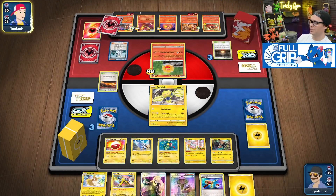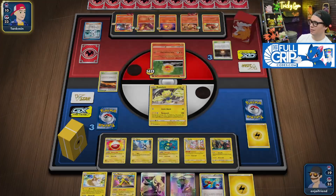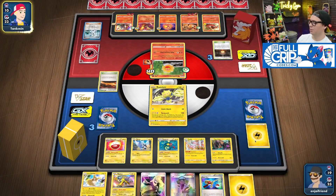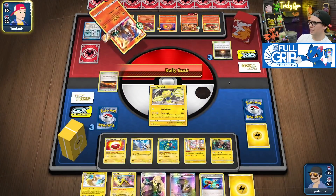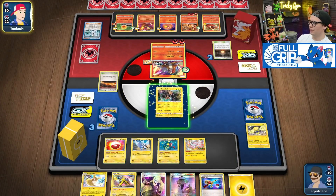I'm probably not going to be able to. Culver's for 10 — this thing's definitely getting involved. So there's not going to be any point in using N. I do have a Scoop Up Net. Fury Belt. I do have Field Blower in the deck. Here comes Entei — rally back. 120.